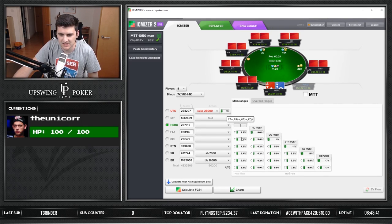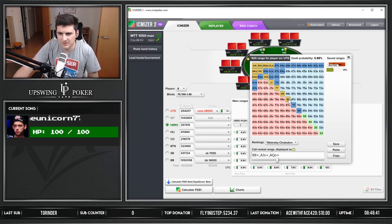We also want to see his calling range if we jam, which I think is pocket 9s plus. He folds pocket 8s, ace-queen is not folding. Something like that — seems fairly reasonable to me.